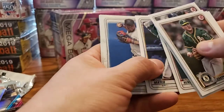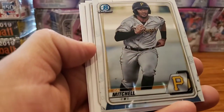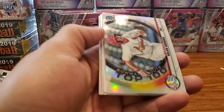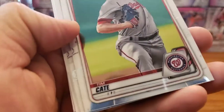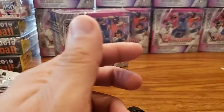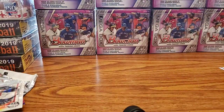Sorry guys, kiddos are fighting again — one of the reasons I can't make a lot of videos. Nothing great on that pack — just two Chromes. Last pack of the Blaster. We have an insert: Nolan Gorman, Top 100, number 43. Two first Bowmans — Tim Cate and John Diaz. I don't know much about him — if you guys know about these first Bowman players, let me know. Let's see if we have enough time before the battery runs out and before my kids kill each other.